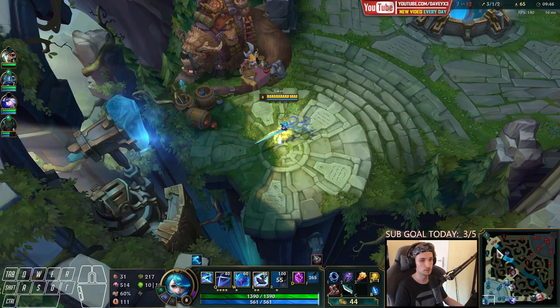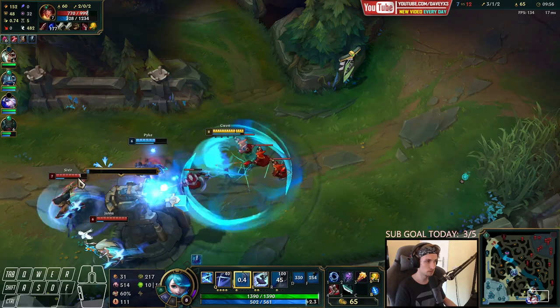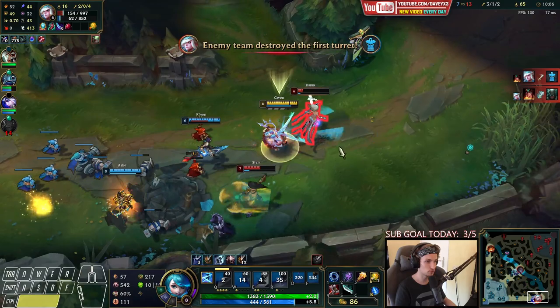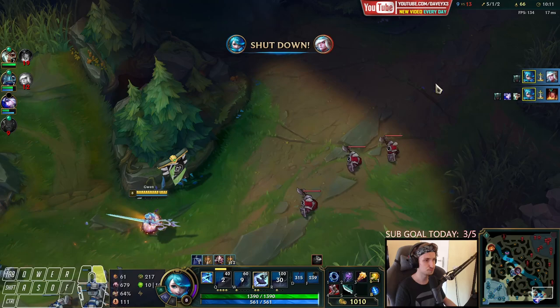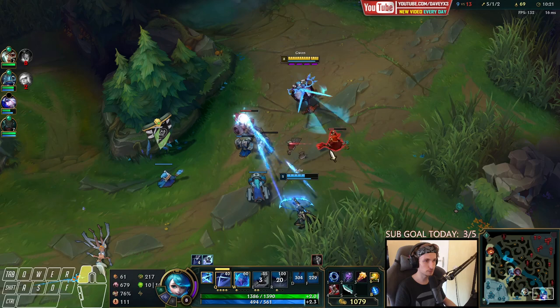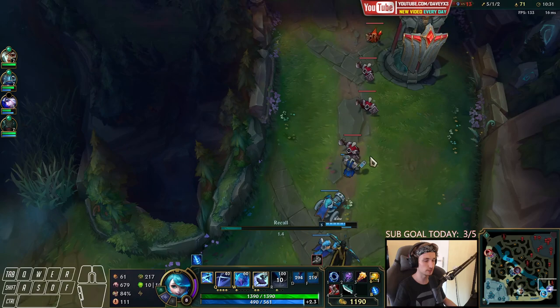I still got hit by the Gnar. I'll take down this guy first so he doesn't run — got two kills, they got the turret though. Now let's push and then go back immediately buying the next item. We got Rift Maker right now. Unfortunately it's not going that well in bot lane but it is what it is, people are having bad games.